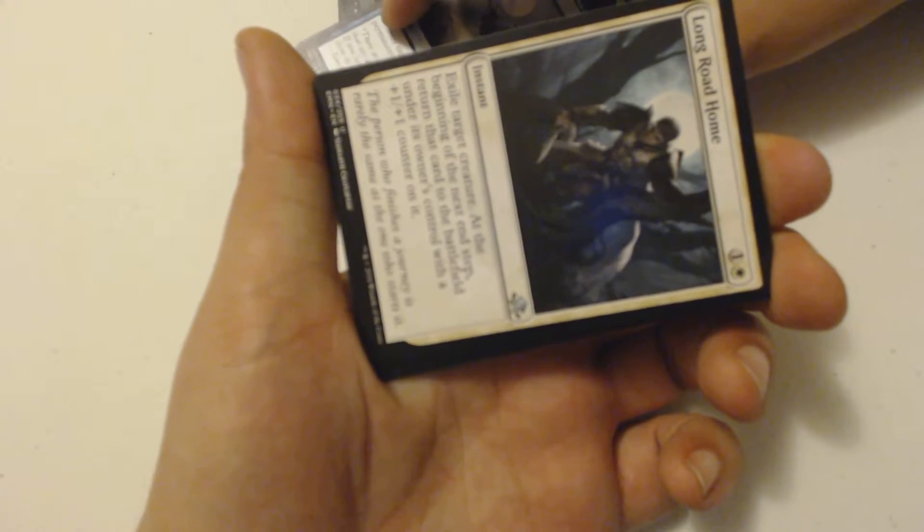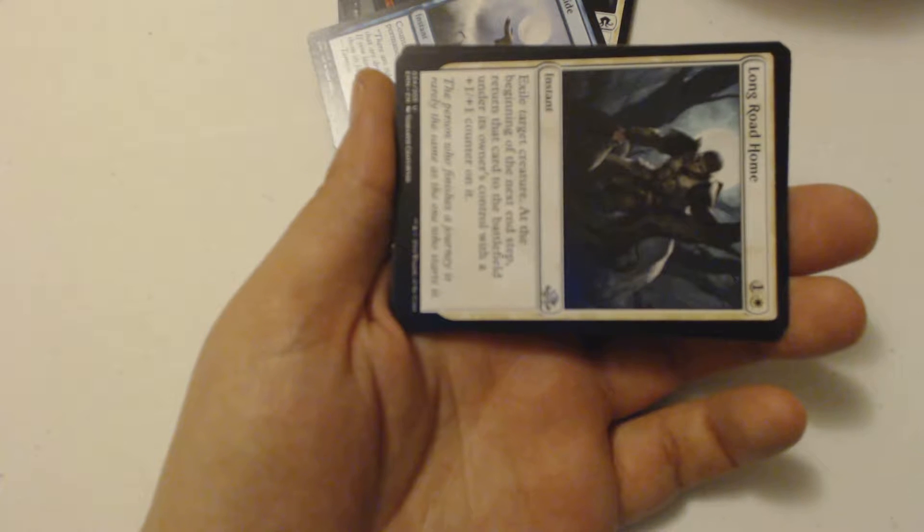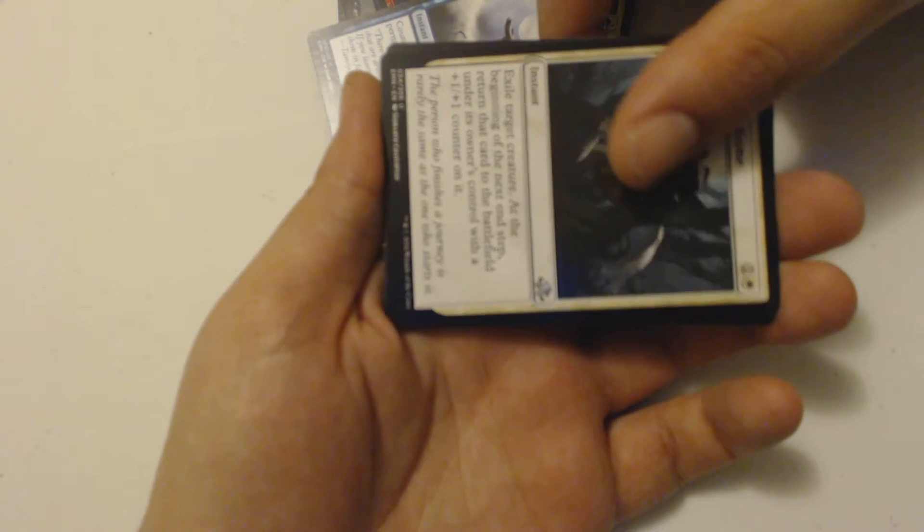I got Long Road Home as my first uncommon. That's a 2-drop instant — exile target creature at the beginning of the next end step, and return that card to the battlefield under its owner's control with a +1/+1 counter on it.